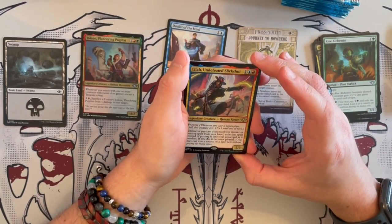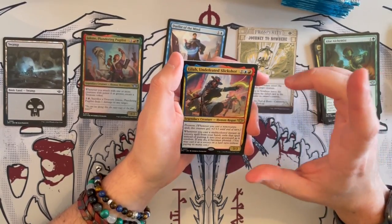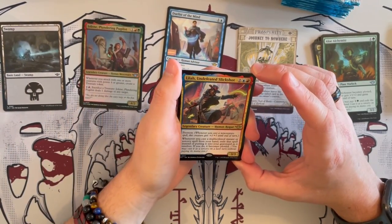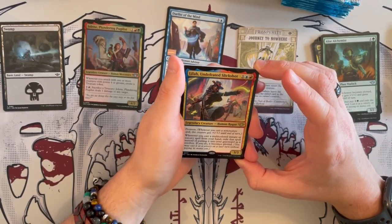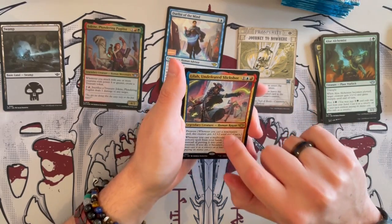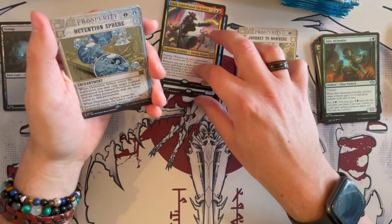Lila, Undefeated Slick Shot — so many slick shots in this expansion. The flying red one is the most sought after at the moment. I wonder if they're going to ban it. This is a 3/3 legendary Human Rogue with prowess. Whenever you cast a multicolored instant or sorcery spell from your hand, exile the spell instead of putting it in your graveyard as it resolves, and if you do, it becomes plotted — meaning you get to cast those spells again. That is insanely, insanely good — just nasty.